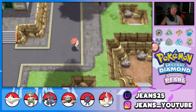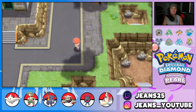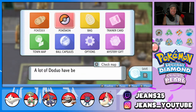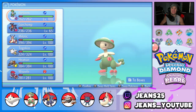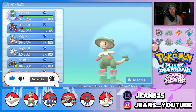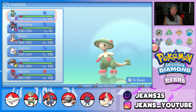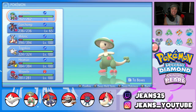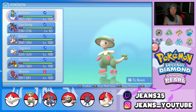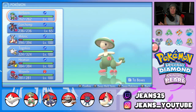What's going on YouTube, Jeans here, hope you guys are having an amazing day. Today we are back bringing you some more competitive VGC double battles for Pokémon Brilliant Diamond and Shining Pearl for the Nintendo Switch. In today's video we're going to be showcasing one of the most broken Pokémon in this game, which is Breloom. If you guys are hype, make sure you support the channel by smashing that like button and clicking that big red subscribe button.